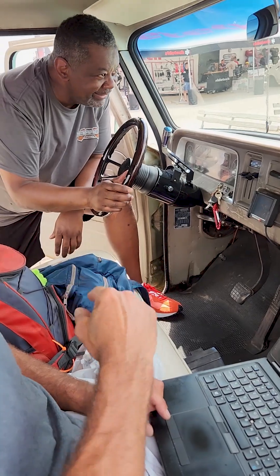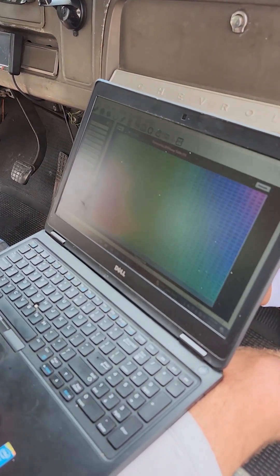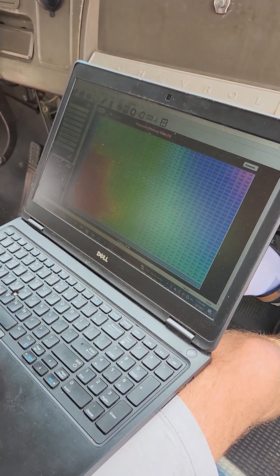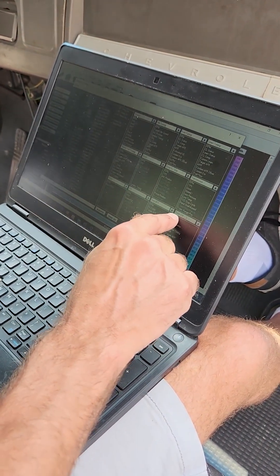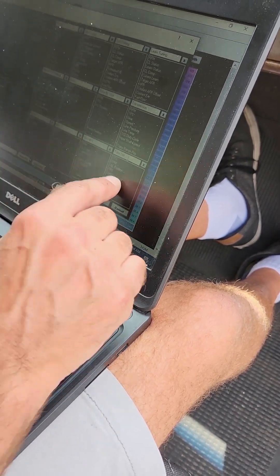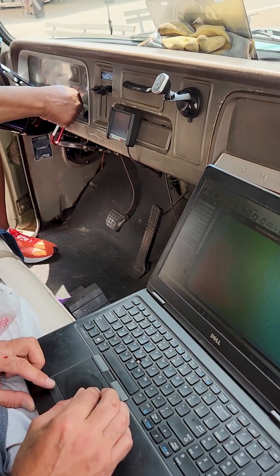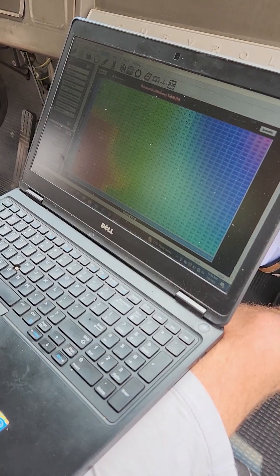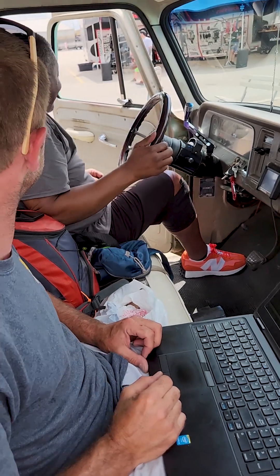We're gonna see it in just a second — it either works or I get the ultimate turnkey package. USB link. This guy, whoever put it in, is obviously a tuner — it says 'tune DM.' Coolant temp, RPM, IAC, TPS, ignition, AFR — this guy knows what he's doing. Key on. Fire it up — let's see what we got.